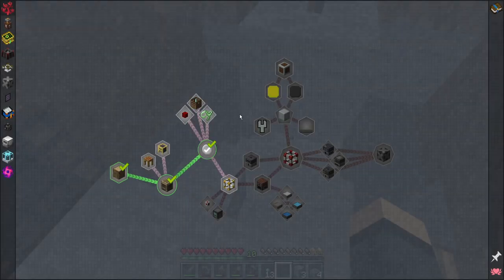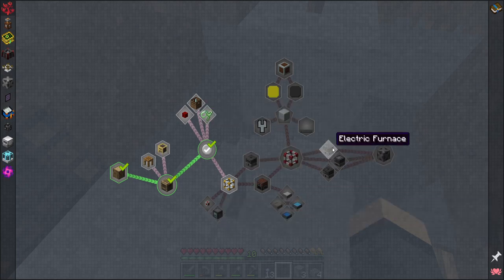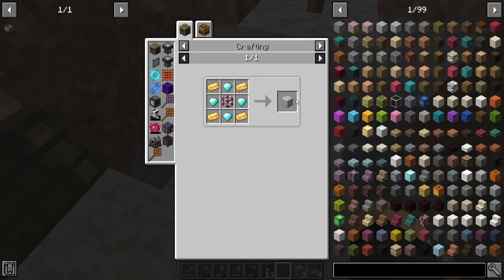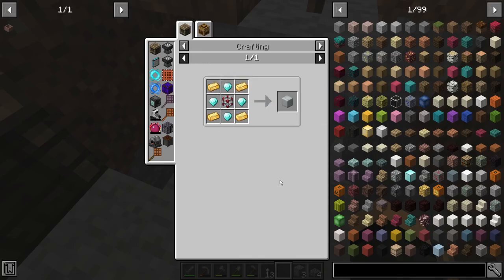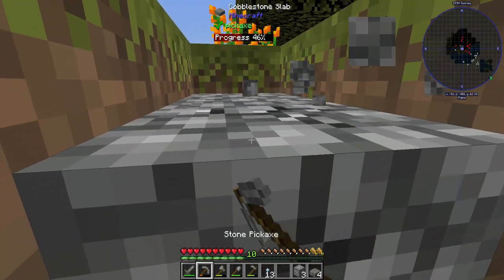Interesting. There's no recipe for a furnace though. Pressure compressor, electric furnace. Early game storage. Logistics Lasers — yep, that's another one of Direwolf's mods. Cool. I've not really had a chance to play with that yet.